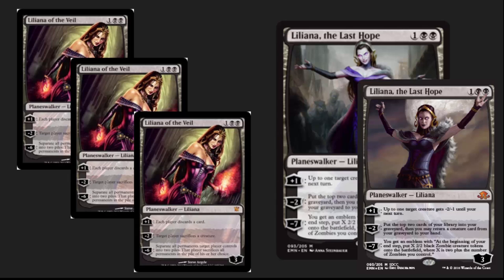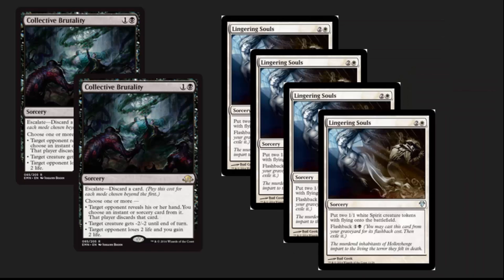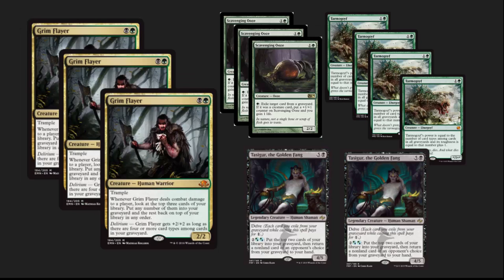I would definitely look at the San Diego Comic-Con version of her as a possible pickup. Collective Brutality is front and center in this deck, as is Lingering Souls. Lingering Souls is an incredibly powerful card. There was a great match where LSV was playing and he basically saved the game with Lingering Souls. These are powerful blockers and they're very good for fair matchups and the grinding mirror match.